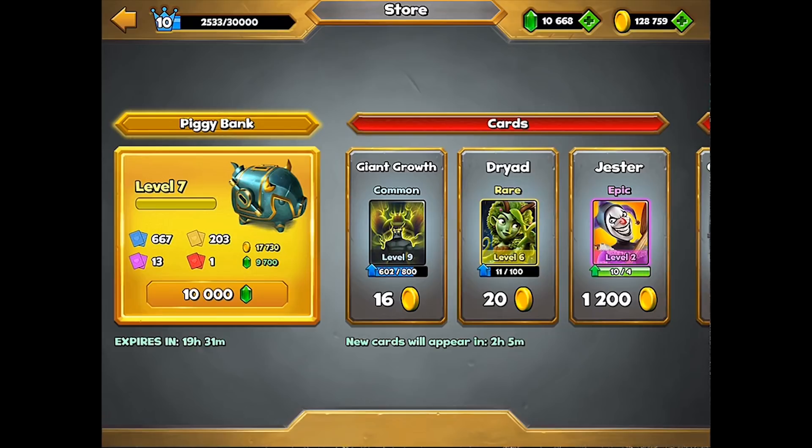It'll actually give me back about 9,700 gems and some gold. You can see all those cards in there — it's also going to have one legendary card, so it's basically like we'll get a legendary card from this chest. I don't know which one, so let's open it up and find out.